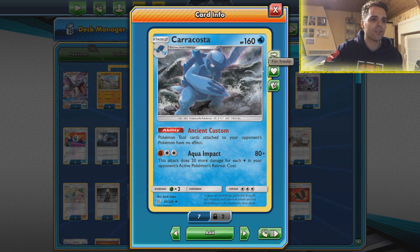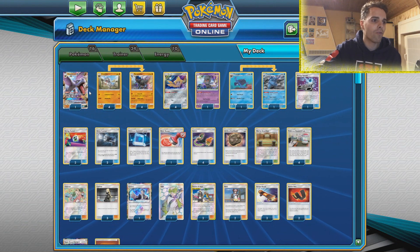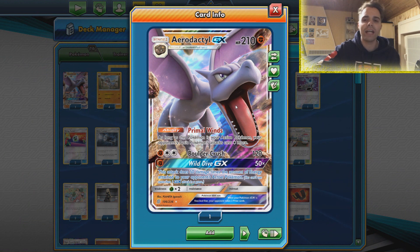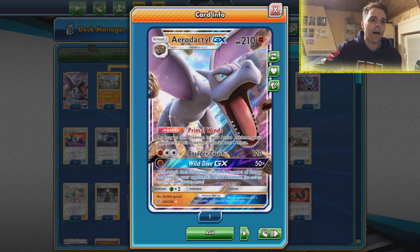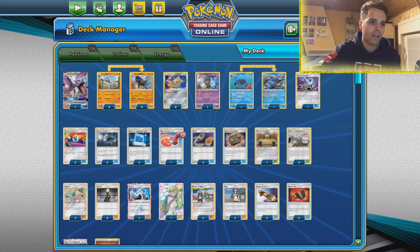In the Malamar matchup you definitely want to get Karakosta up and rolling. But also Karakosta can one-shot Reshizard — with Aqua Impact sometimes you use that attack and out of nowhere you one-hit KO Reshizard, which is fantastic. Other than that we have one copy of the Aerodactyl GX. With Wild Dive GX it can sometimes come out of nowhere and one-hit KO opponent's Pokemon if they have a lot of energies attached.